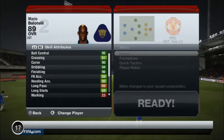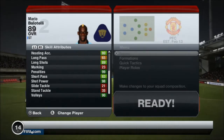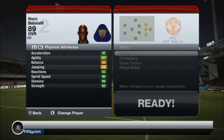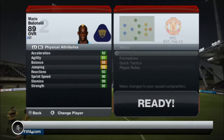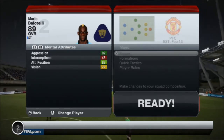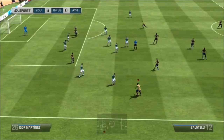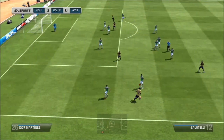His in-game stats are blown up — his ball control, acceleration, pace, dribbling, agility, strength, shot power, free kicks, finishing — they're all way above average. Not to mention, he's 6'2", huge frame, and just powers right through everybody.